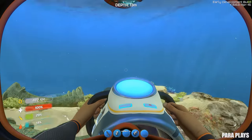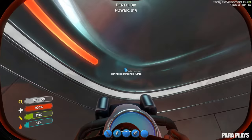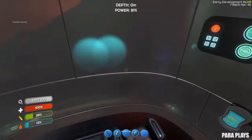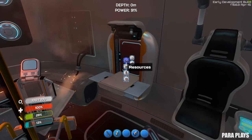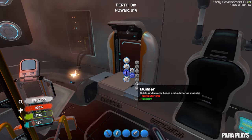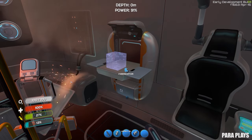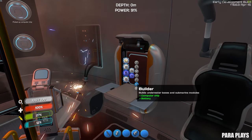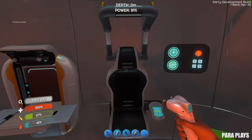So we should have everything we need now to build the piece of kit that will enable us to start building items, platforms, tubes, things like that - and that was our fabricator. So we needed a computer chip, that'll be on the electronics. Computer chip - sweet. Now, tools. Builder. Awesome - I've got a little builder now.